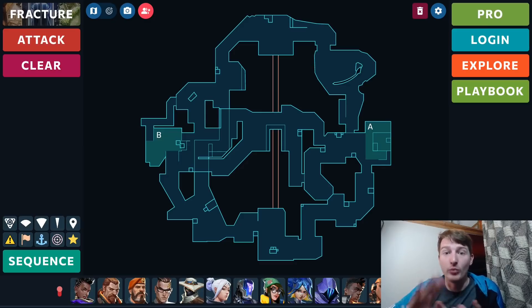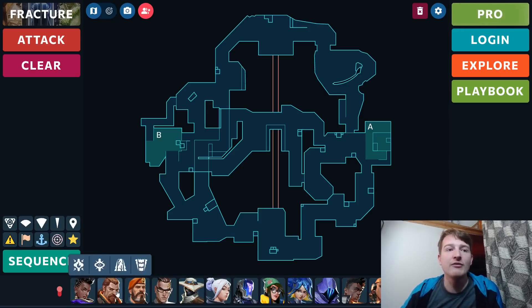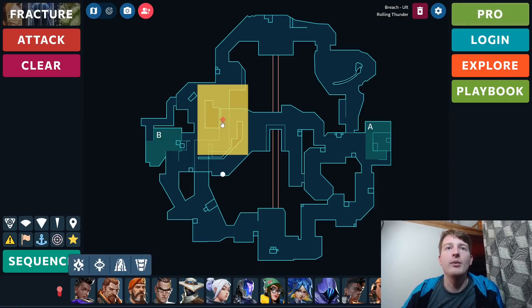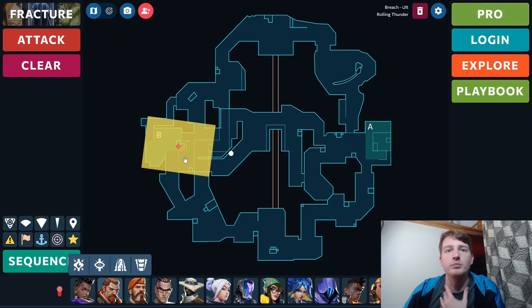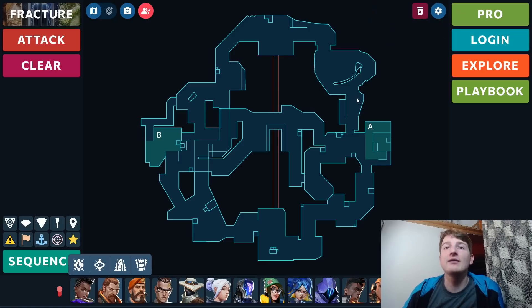Combined with Raze nades and Breach Stuns and Aftershocks, those abilities can be really strong. Everyone knows the Breach Rolling Thunder from underneath the Underpass that hits the entire B-site — well, you could do both: a Fade ult followed by a Breach ult, so you can see exactly where enemies are when the Breach ult hits. I do think there's definitely some potential for Fade on Fracture. It's a map with a lot of disagreement about what you want to play, so I could definitely see Fade coming in here.